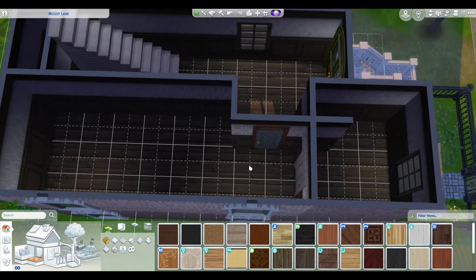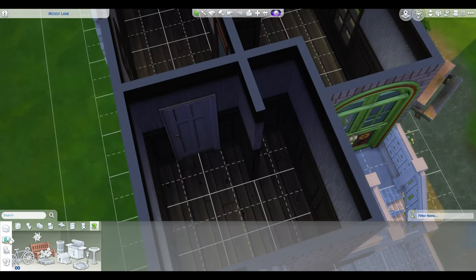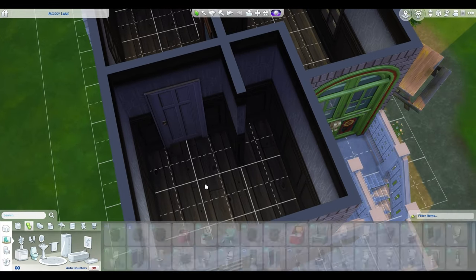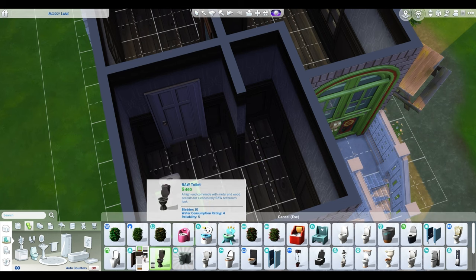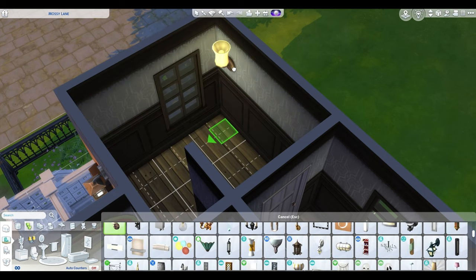I think I'm just gonna furnish the one unit and then you can see what the rest look like in the tour at the end. We'll start with this one — just inside the front door — and we'll do the bathroom. I'm just looking for some sconces for the wall.